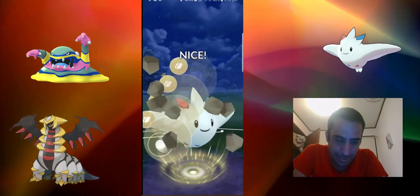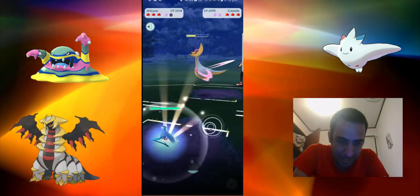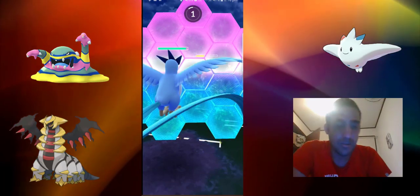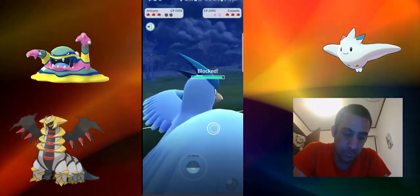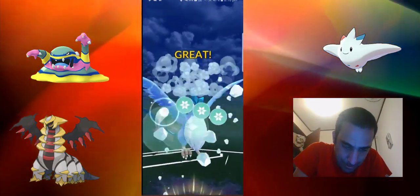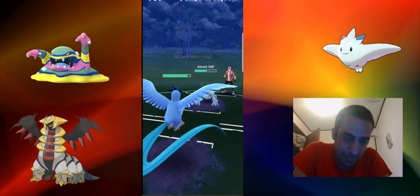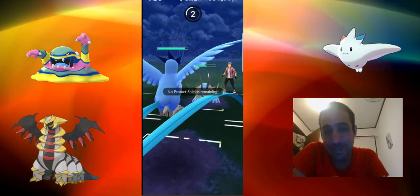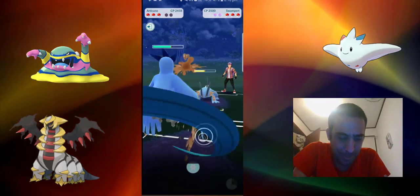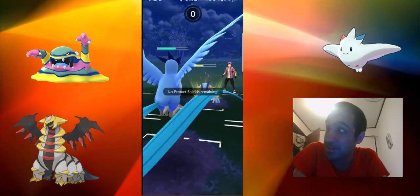After this I can change into my Articuno and reduce that attack stat down. That's fine, I'm happy to shield there. Now the last person we played against didn't do well with this. I've already lowered his attack by one stage, which is good. He might be able to get to another Hydro Cannon before I get my next Icy Wind off, because Mud Shot is able to charge up energy so much — it's essentially the second fastest energy-generating fast move.